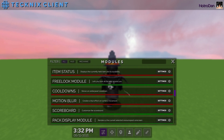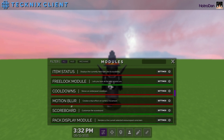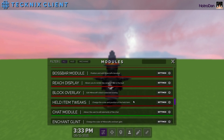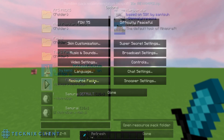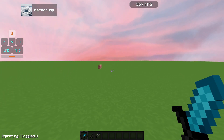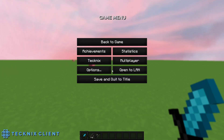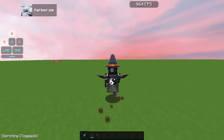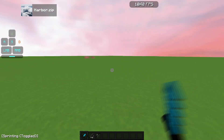They've got general options like motion blur, scoreboard, pack display, time changer, reach display, and block overlay. A really cool thing in the resource packs section is the random pack recommendation — it scans your pack folder and picks a random pack for you. If you're always changing your pack and can't decide, it'll suggest something like 'why don't you try Commmit 60 next?' It's a neat little feature.